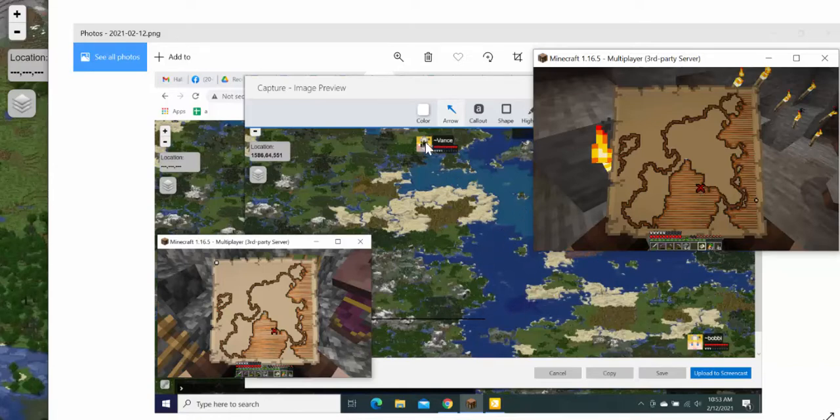Since the treasure looks like it's on the coast, it looks like it's somewhere in this area, so we're going to visit there and see if we can find it. We'll take this map with us.